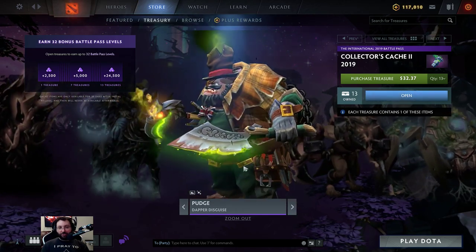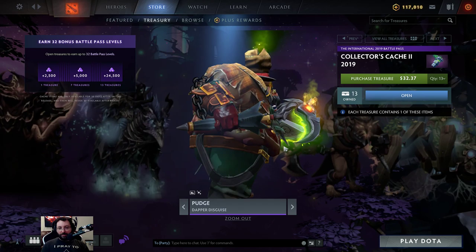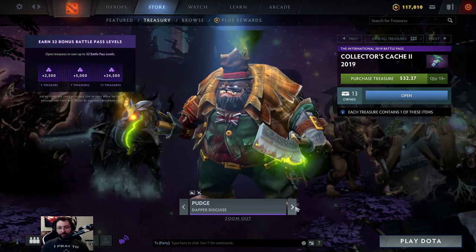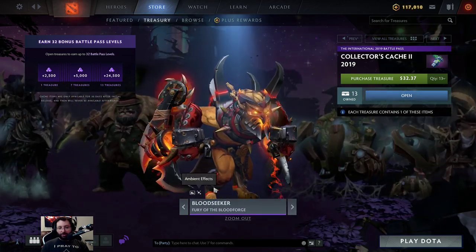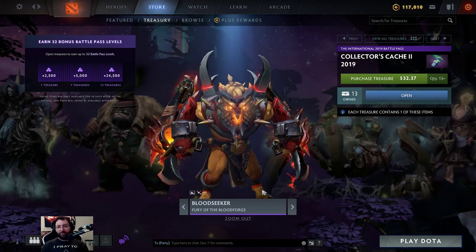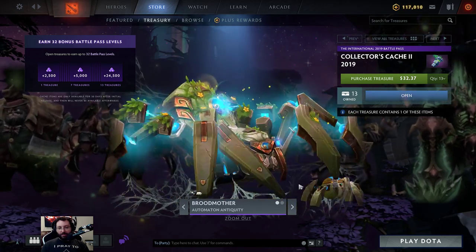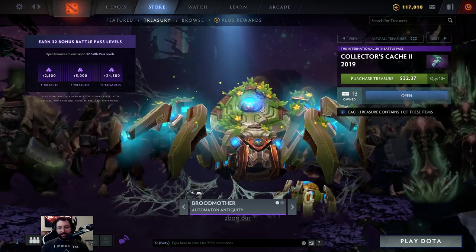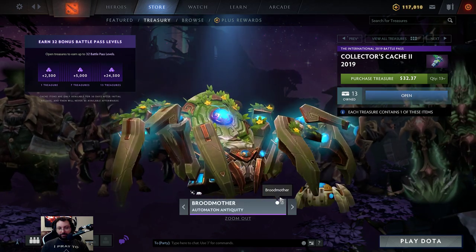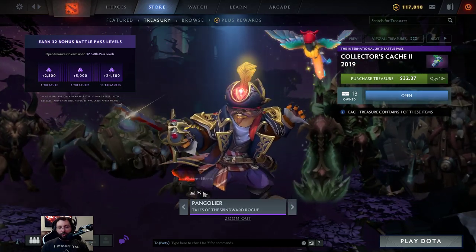Pudge: Dapper Disguise — loading screen and ambient effects. He is rotting from his head apparently. That's a cool looking hook — wow, it's a freaking umbrella with a raven head, that's a really cool hook! Bloodseeker: Fury of the Blood Forge — loading screen and ambient effects. That might be three Bloodseeker sets between the two Collector's Caches. Broodmother — ambient effects and model. This one's super cool, a lot of people were hoping it would get in and it did. These are little babies — the set itself is very cool.